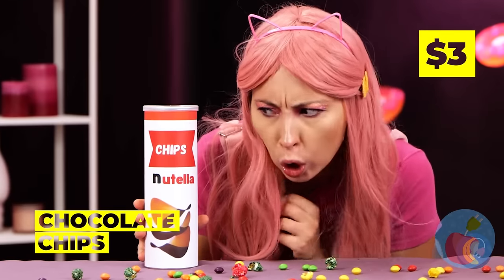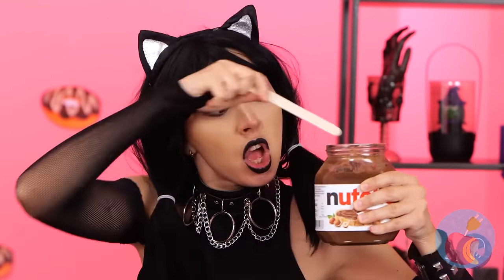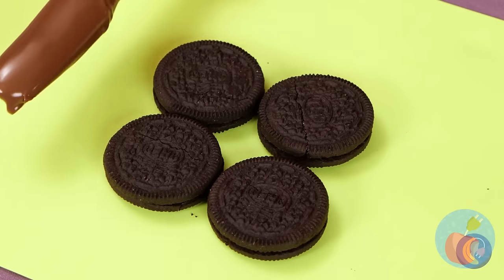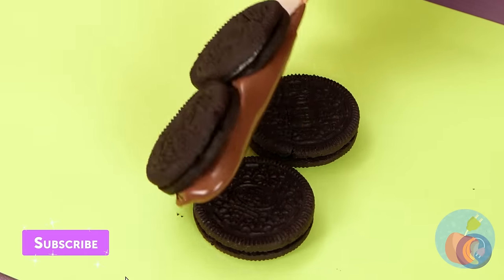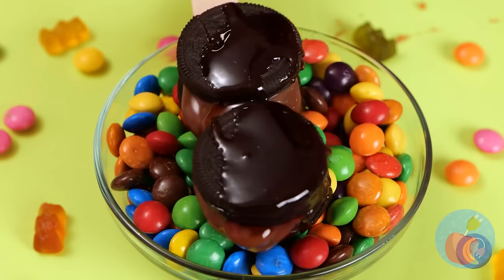Nutella chips — sweet and salty! Some good things really do come in small packages. Get Nutella — always a good start — and make some triple-decker sandwich cookies! But we're just getting started — add syrup and candy!